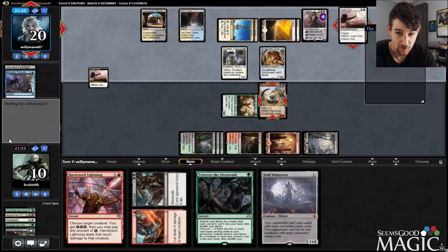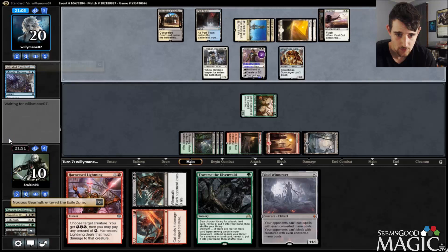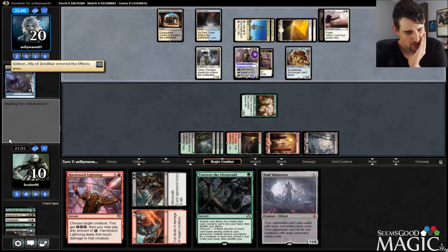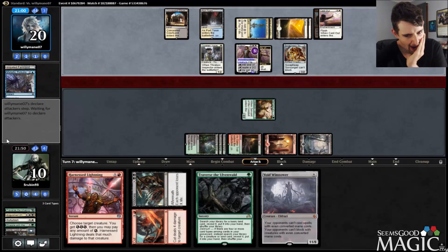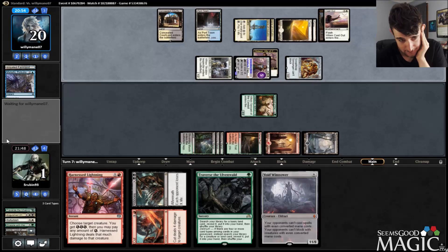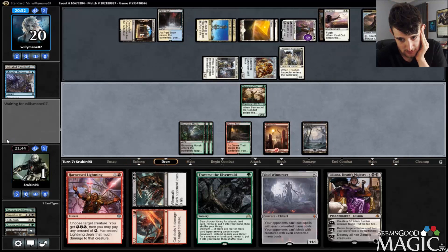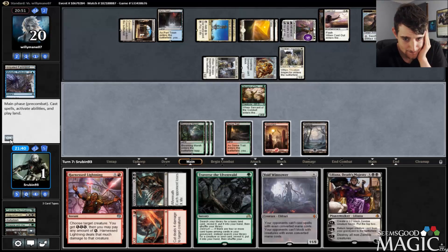Cast Out — one, two, three, four, five. We're like very close to dead now. How are we not going to die this coming turn? We're basically going to have to find another Noxious Gearhulk and kill something — that's kind of the only way. We have to find untapped lands. Liliana's Death Majesty doesn't do it. Ishkanah won't do it either. All right, we're just dead.